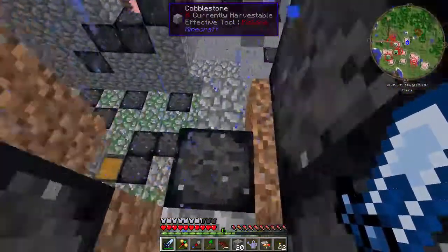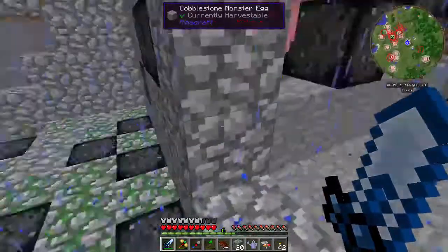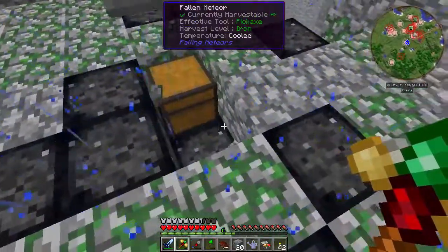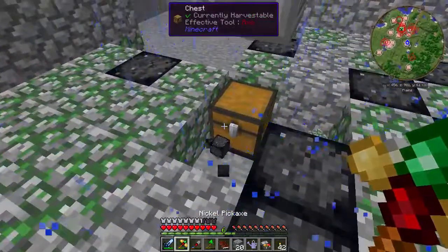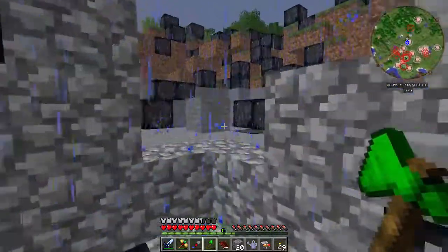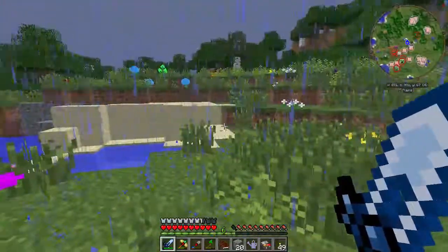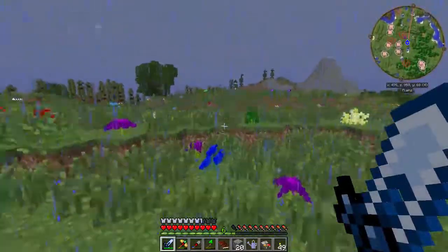Let's get down here real quick and look. That's not a trap chest — just do that and get out of here. I don't trust any of this. I know the meteors can burn you, so I kind of don't want to deal with that. Let's head back this direction.